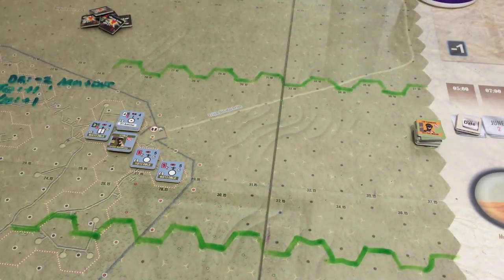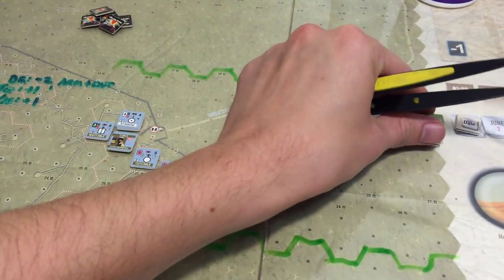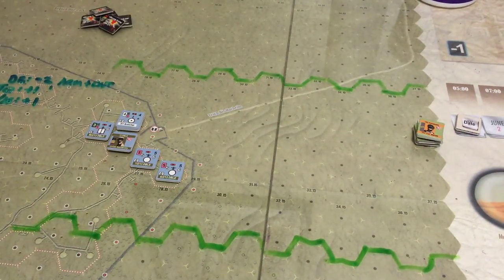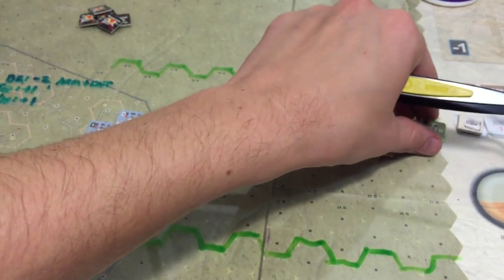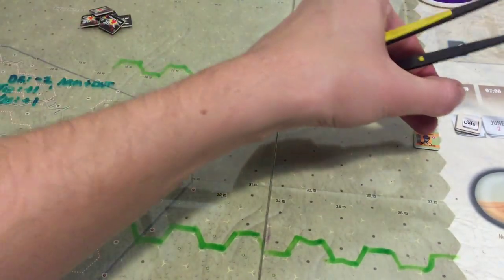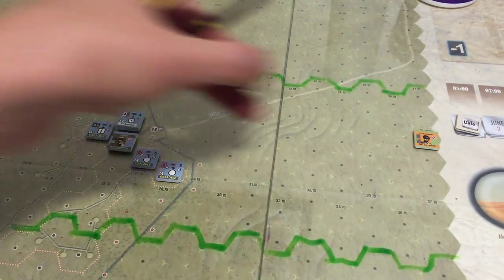Let's focus on getting our guys up to the road and moving down here. Our tanks have 18 movement points. Although they started stacked in column, they cannot remain that way — you move one unit at a time and finish its actions before moving the next. The leader does not move during a formation chit activation; his command range is 10, so he can command all the way up to the fort from his initial spot.